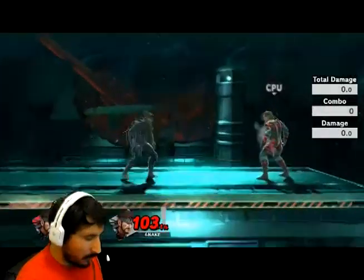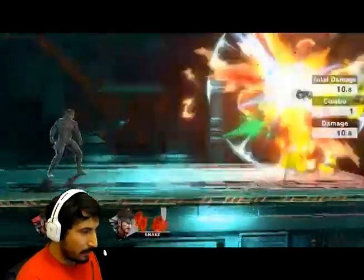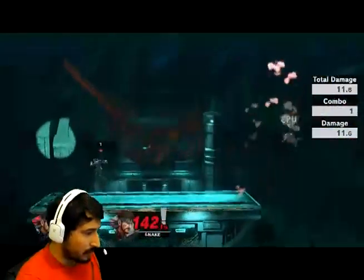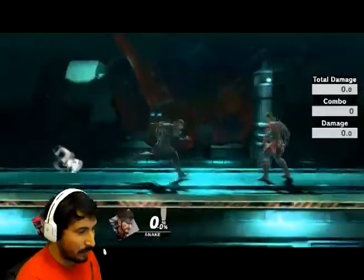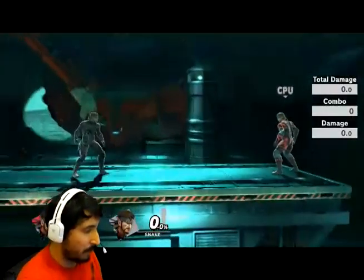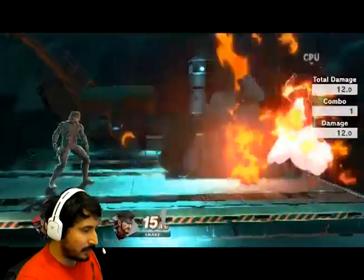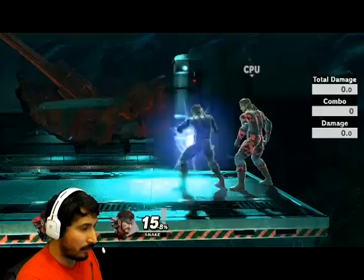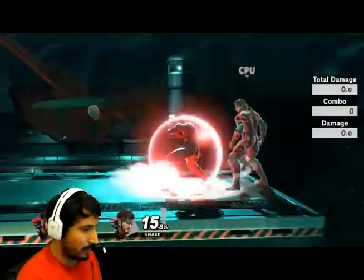Now, what are the practical uses? In neutral it helped me out a lot — I could just run away and already have a grenade ready. I'm not stuck in shield, which was really good for neutral. I use it quite a lot during my battles and it gives me the ability to mix in with Snake's other options. Another thing I found really helpful was doing it near the ledge — though that one's really hard.